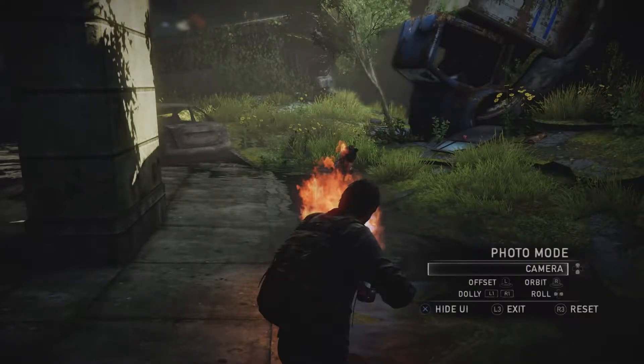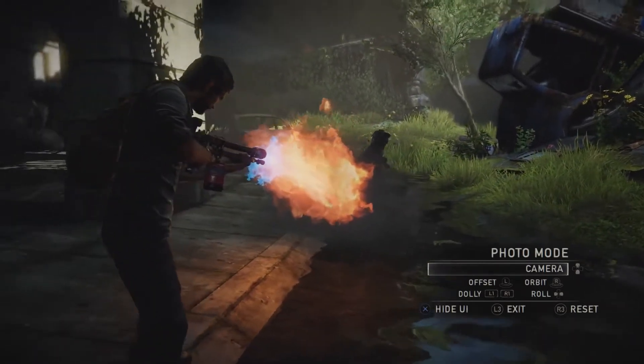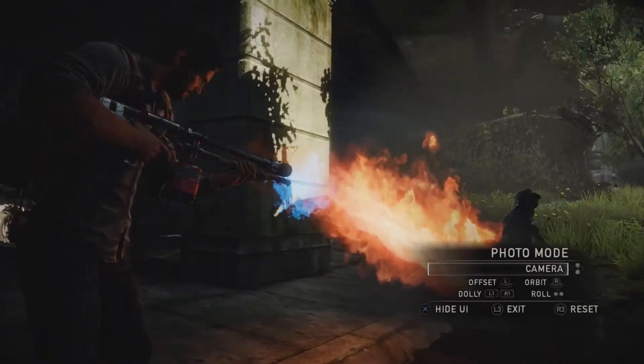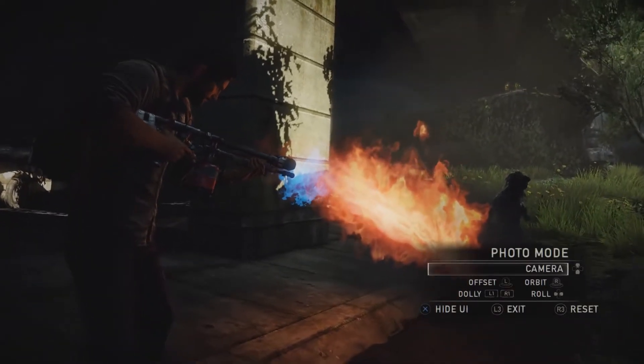Once you're in Photo Mode, you have access to eight different menus to customize your shot. In the Camera menu, you can offset the camera with the left stick, orbit the player with the right stick, dolly the camera in or out with L1 and R1, and roll the axis of the camera with left and right on the D-pad.